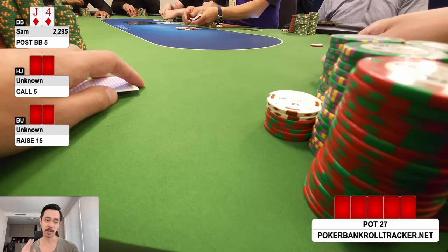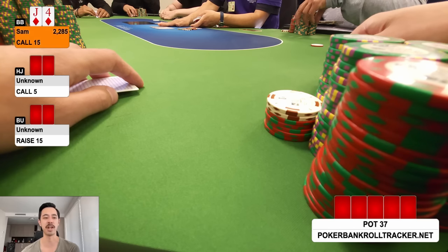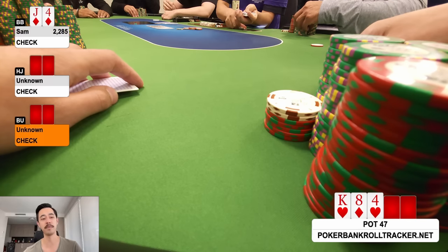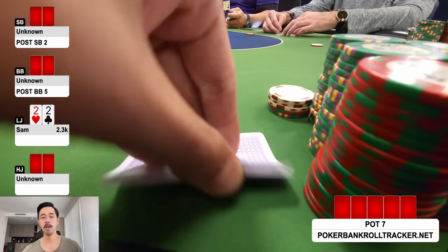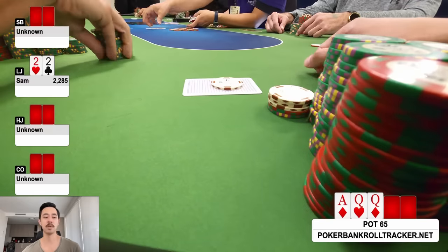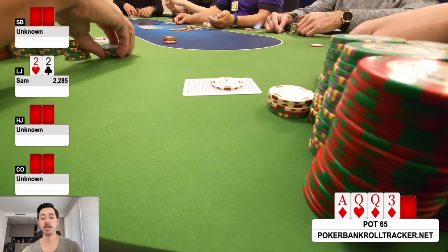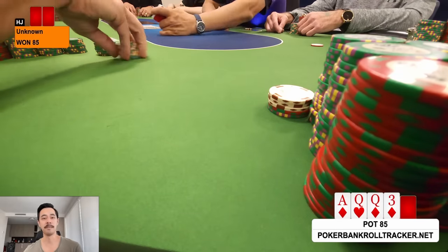Jack-four suited in the big blind. Button raises to 15 over a limp — small sizing — hijack also calls. Flop is king-eight-four, giving me a backdoor flush draw and bottom pair. I check-raise planning but button checks it back. Turn is the queen of hearts — I check, button bets 30, and I fold. Next hand: pocket twos from low jack, three callers. Flop is ace-queen-queen — I check four ways and give up. Turn is three of diamonds, hijack bets small and takes it down.